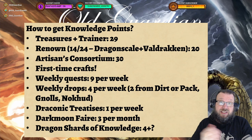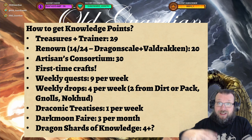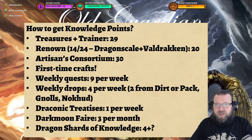So how do you get knowledge points in tailoring? These are all the knowledge point sources for tailoring. First of all, there's the Hidden Treasures and the Hidden Trainer — you can just tour the Dragon Isles and visit those, and that's going to give you 29 points.